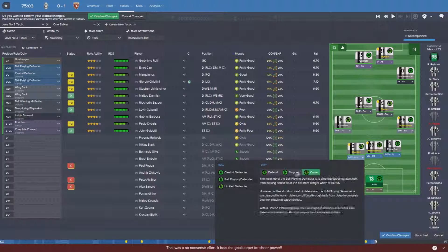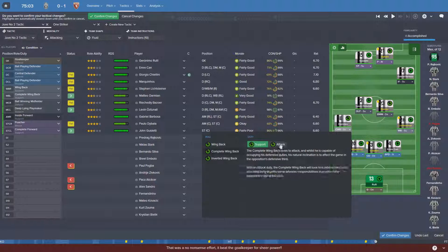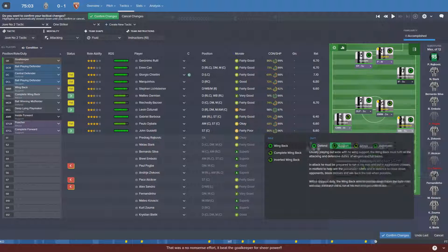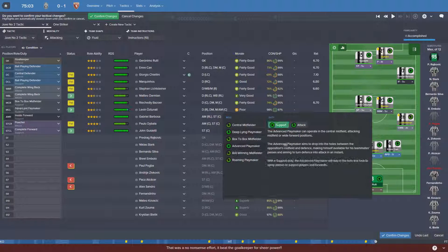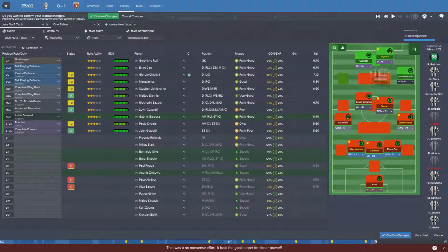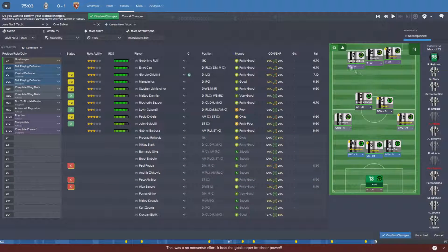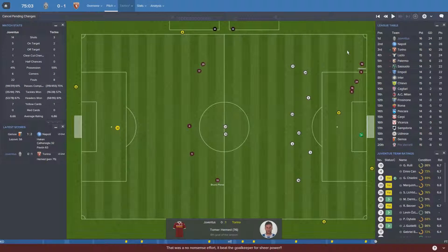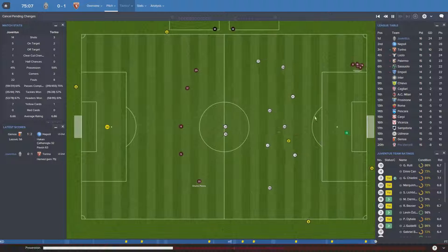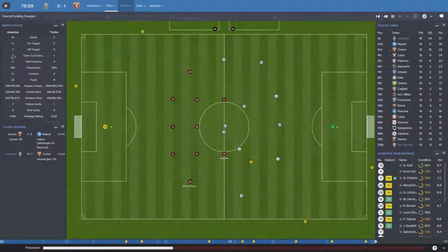I'm going to put Chiellini as a ball-playing stopper. Lichtsteiner on complete wing back attack. Put Brozovic on advanced playmaker attack. Put Barbosa up front with them — on a Trequartista role. Complete forward on attack — why not? We're literally going for it. We've got to try our best now because I do not want to lose that unbeaten streak. But it looks like it might come to an end — Turin have earned a penalty. It's Levin Ostenali's fault. I'm blaming him completely. I'm going to go overload.